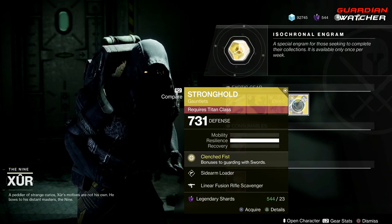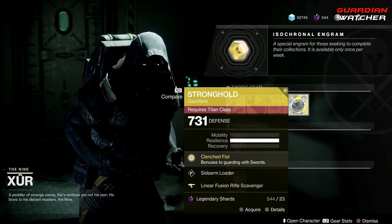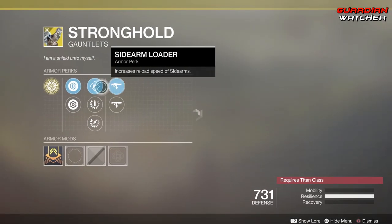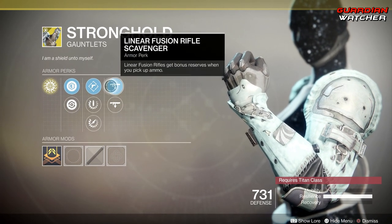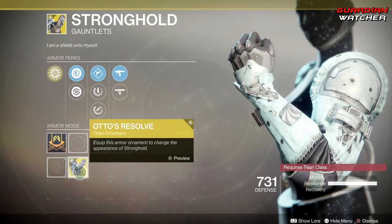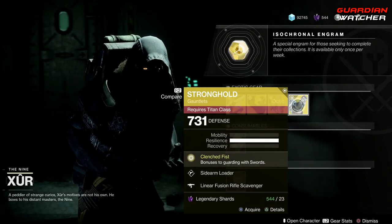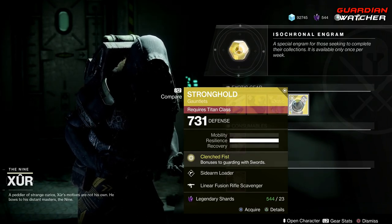Next we have the Stronghold. The intrinsic perk on this is Clenched Fist, which gives bonuses to guarding with a sword. It also has Sidearm Loader, Light Arms Loader, Rifle Loader, Linear Fusion Rifle Scavenger, and Shotgun Scavenger. It actually has an ornament called Auto Resolve — looks pretty good.